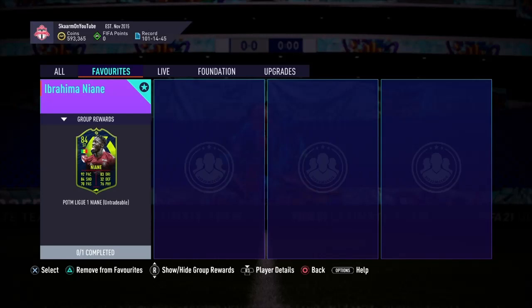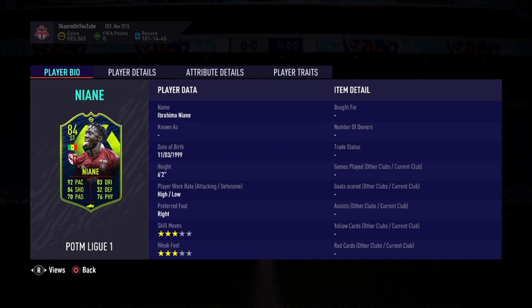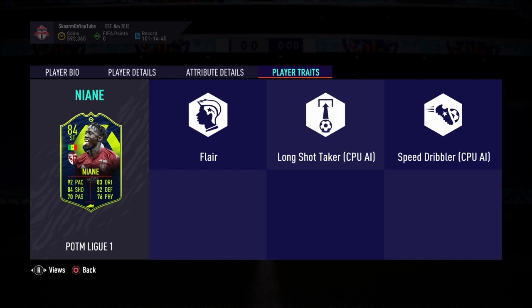What is up guys, it is Skarm, and for today's video I'm going to be completing the Player of the Month SBC for the League 1, and that is going to be Ibrahima Nian — hopefully I said that name correctly. This is an 84-rated striker: six foot two, high/low work rates, right footed, three-star three-star. So far looking decent, but I don't really like my strikers being three-star three-star — at least a four-star in each category.